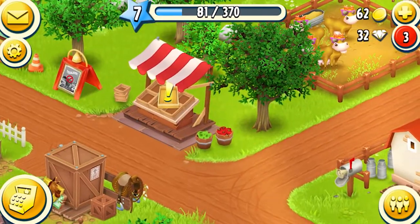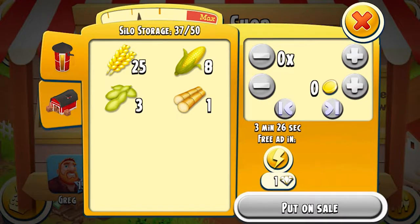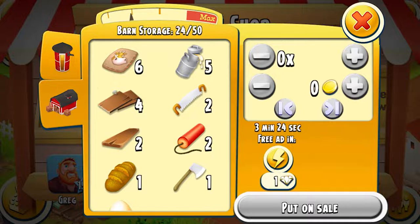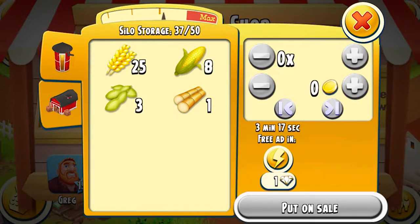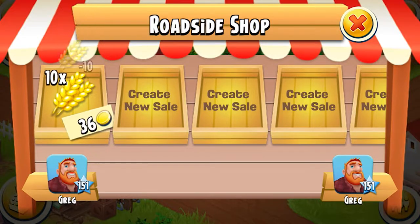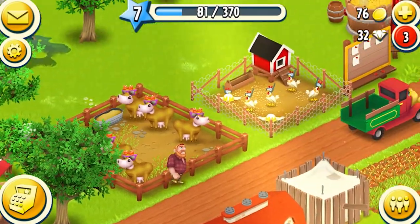Let's cut this tree down — oh it looks like we sold something, lovely! We've got more money. We want cow feed, milk, wooden planks, soil, diamonds, axe, and eggs. We'll keep the beans. Let's sell 10 for 36 — the max. We can't do an advertisement so it might not sell, but we'll just keep it there.